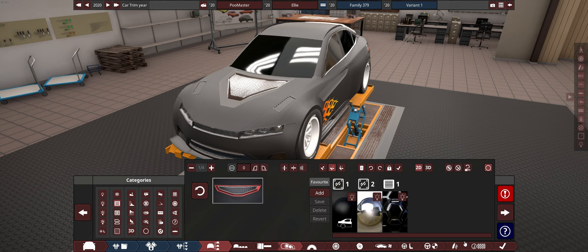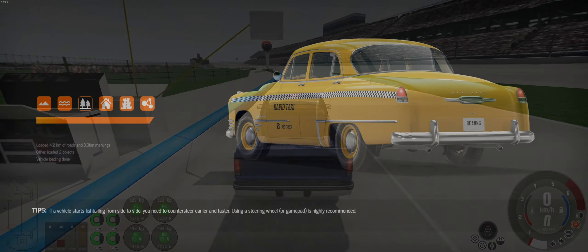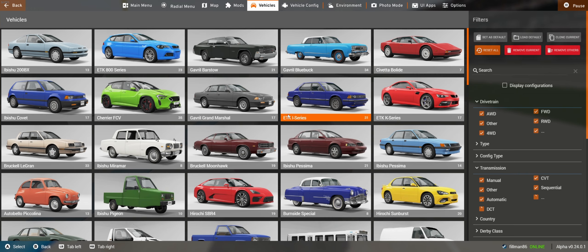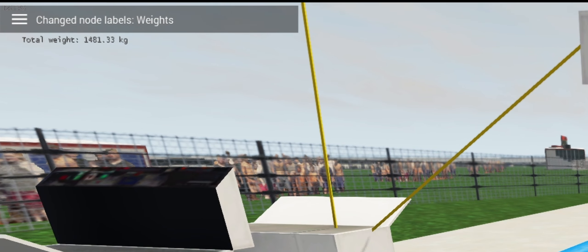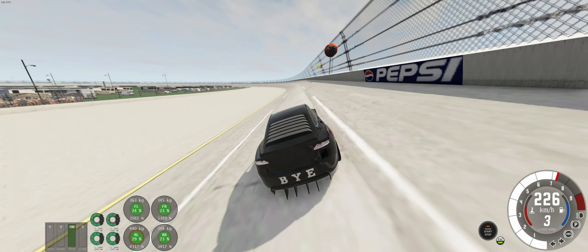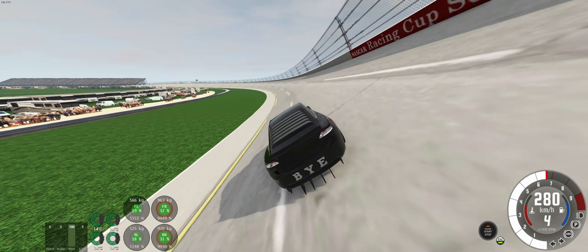I'm going to go check my weight over in BeamNG now. I kind of want to have mirrors in this car, but the sides are just so boring. I might add mirrors just for the thumbnail. Oh, I'm overweight - good, good. My weight distribution is pretty good. Let's see what this car handles like around Talladega. Oh my God - you don't need downforce at all. What the hell? It's almost like I thought I didn't need downforce at all.